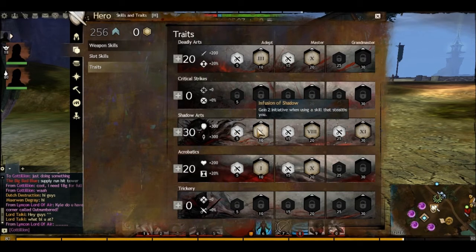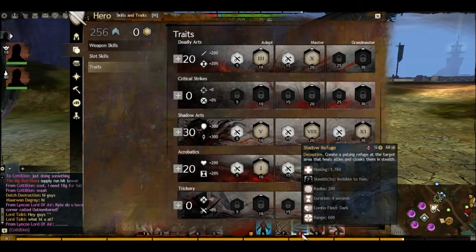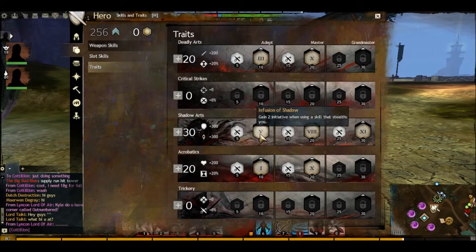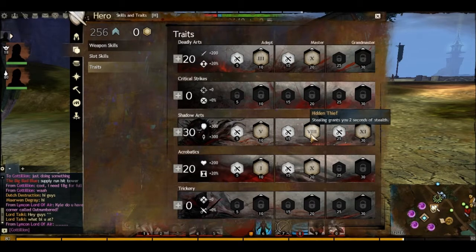Gain 2 initiative when using a skill that stealths you — so if you use that on low initiative, you're going to get 2 initiative back so you can Shadow Shot again. Moving along: stealth skills last 1 second longer — that's not really why I've got these attribute points here. Stealing grants 2 seconds of stealth — when I steal, you do get an opportunity to go in for a backstab right after the steal, so that is really good.